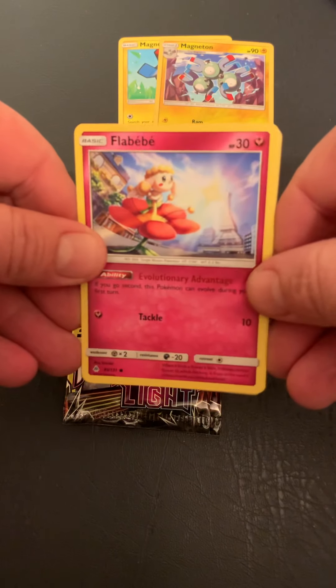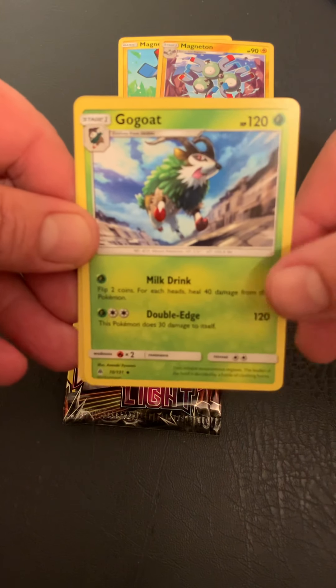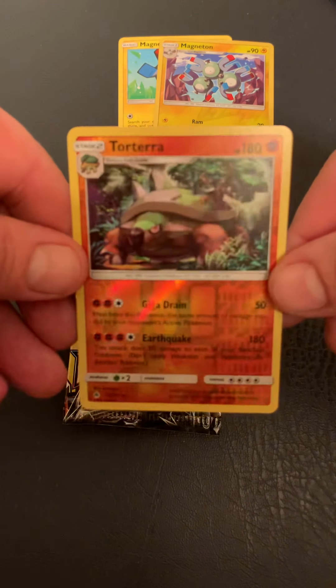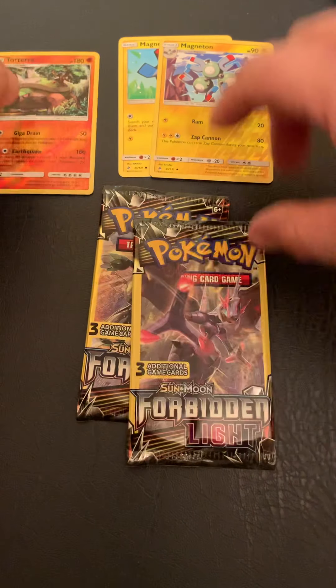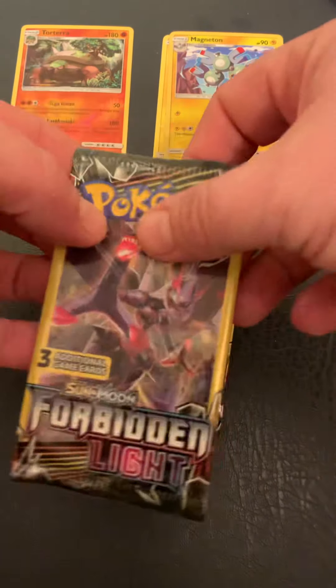Looks like we're starting off pack three with Flabebe, Gogoat, and Torterra Reverse Holographic. Not bad. So far out of the dollar store packs, we've gotten two Reverse Holos and two 151s.